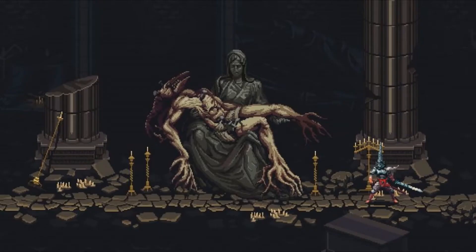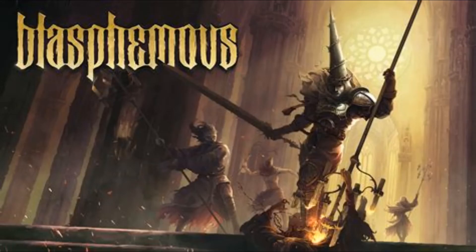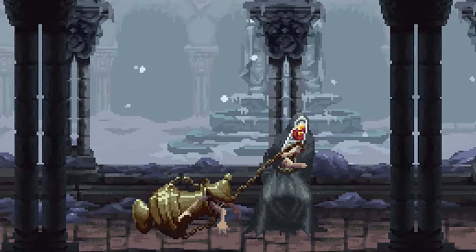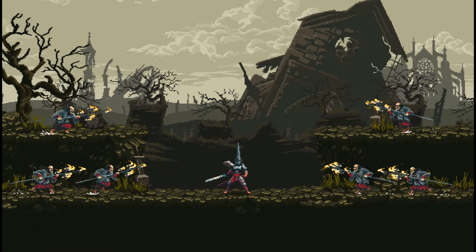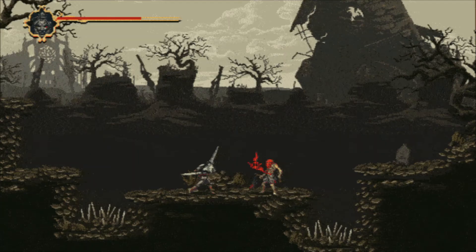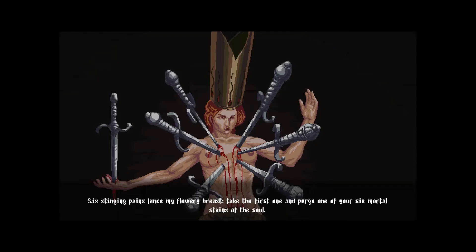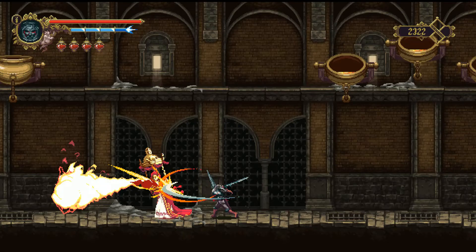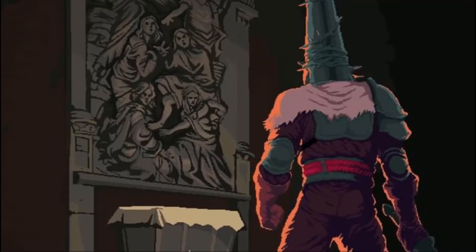Blasphemous is a 2D action platformer metroidvania style game that combines skilled and precise combat with exploration of a baroque, labyrinthine religious themed world comprised of non-linear levels. It is one of the most beautiful and atmospheric metroidvanias ever to be released. The world building, characterization, lore and background information are all excellently developed and the animations are first class. It was developed by Spanish studio The Game Kitchen, based in Seville and published by Team17.